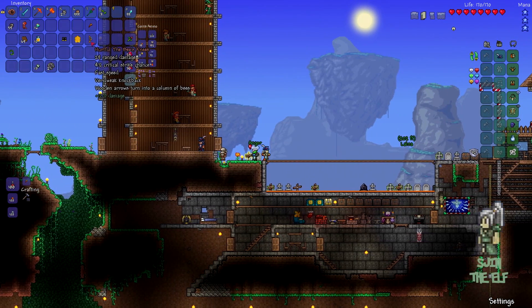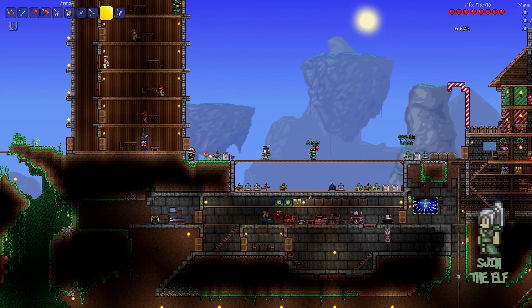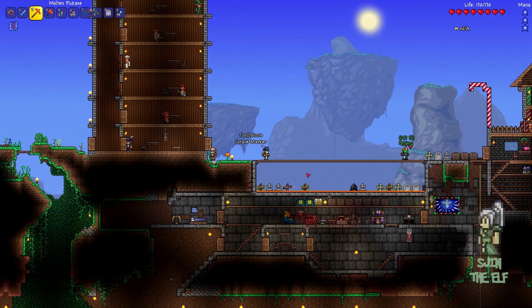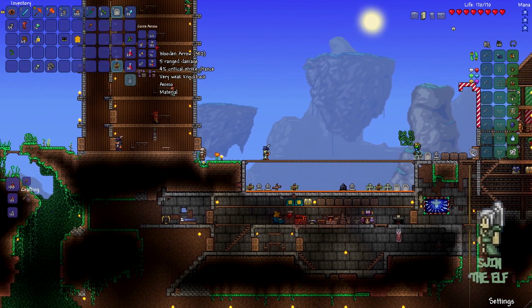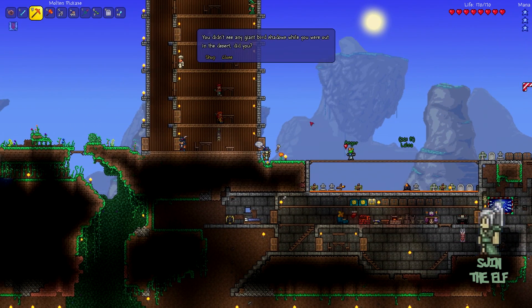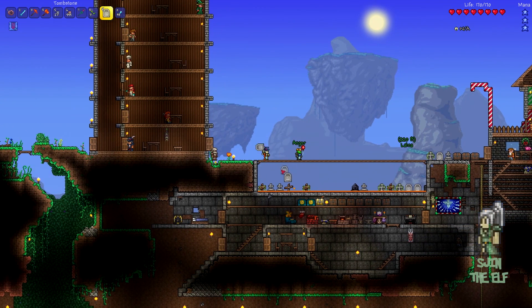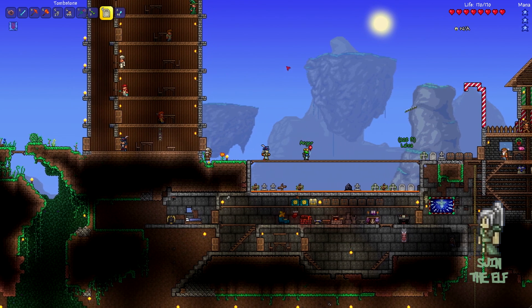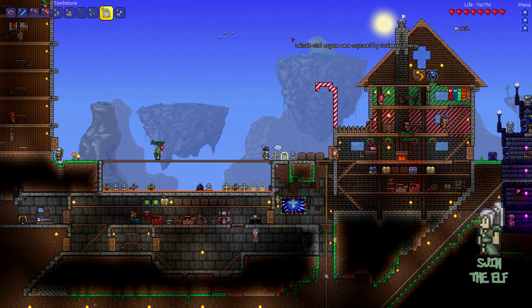Wooden arrows turn into a column of bees - that sounds mad. Do you have any wooden arrows? I can make wooden arrows, actually. I don't have any wood. Oh, I've got wooden arrows - come here, I've got loads of them. Arrow me up baby! There you go - that's a good quantity. Did it work? It works! They literally turn into bees - that's amazing. That's gonna be good.